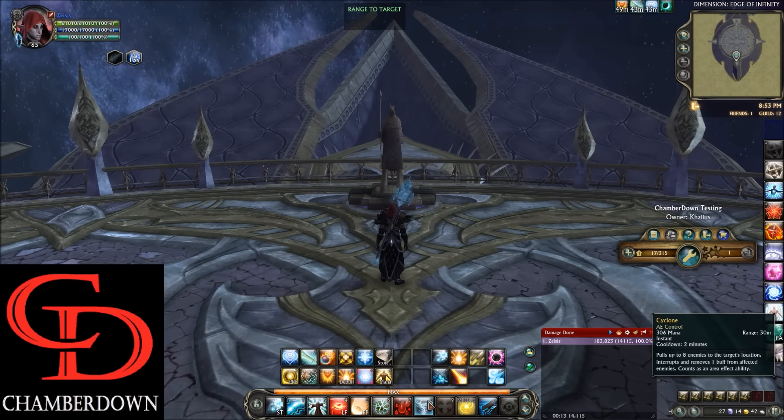Moving over to 8, we have Cyclone — this pulls up to eight enemies to the target's location, which is pretty cool. On 9, we have a Single Target Cleanse. On middle click, we have Cleansing Flames, your Area of Effect Cleanse — no cooldown, you can spam it, though it does have a 2-second cast time. On the minus key, we have Ride the Wind, a standard 50% movement buff for 10 seconds that costs 30 charge. And on the equals key, standard break free.